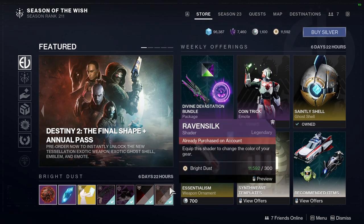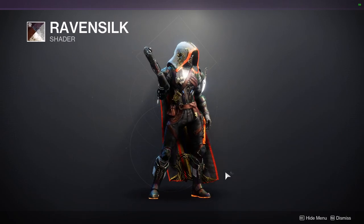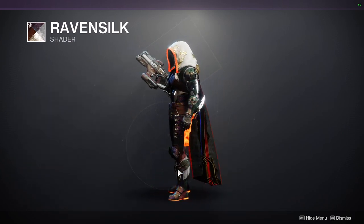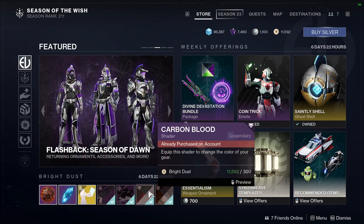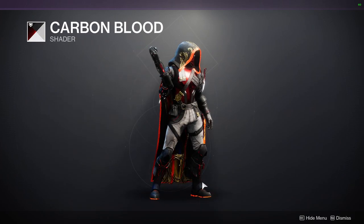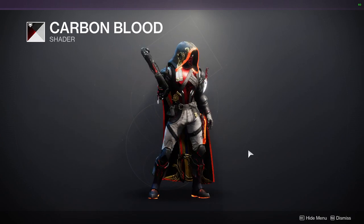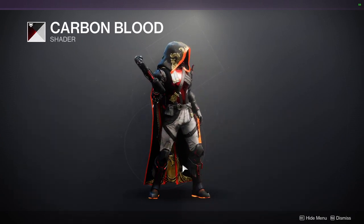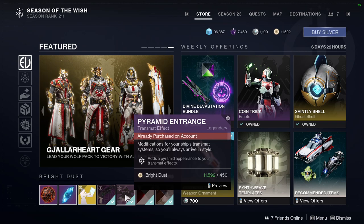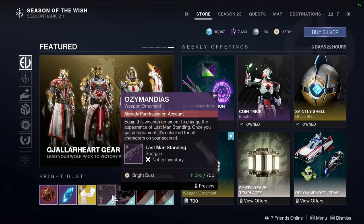Let's actually look at Eververse real quick because there are some things that she's selling that are pretty interesting. Raven Silk is a cool shader — this is also from Season of Plunder, which was a while ago now. I definitely would recommend the shader just because it does look really cool. Carbon Blood — you should definitely get it if you like black and red. That said, it does have a white for the cloth, so this is one of those shaders you're gonna have to finesse into making it look cool.